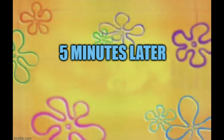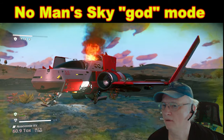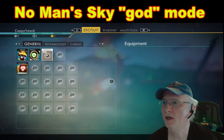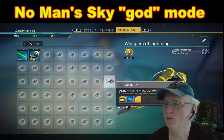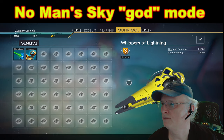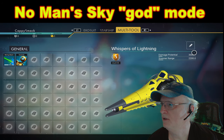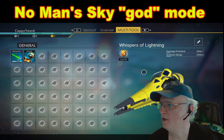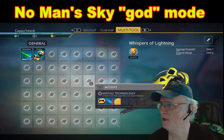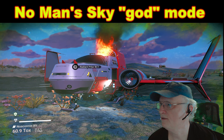Okay, now let's take a look and see what we've got. Exosuit has not changed. Starship has not changed. But now we have a Class S Royal multi-tool. We have a base potential and a damage of 3,666 and a scanner range of 2,200. And this is going to end Part 1 — stay tuned for Part 2, we'll dive into this deeper.